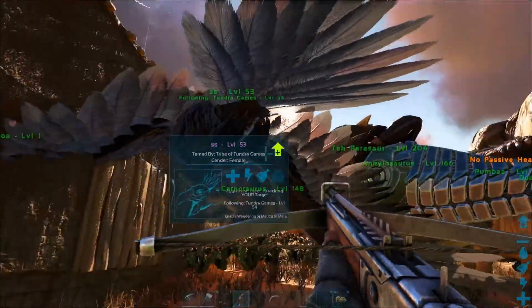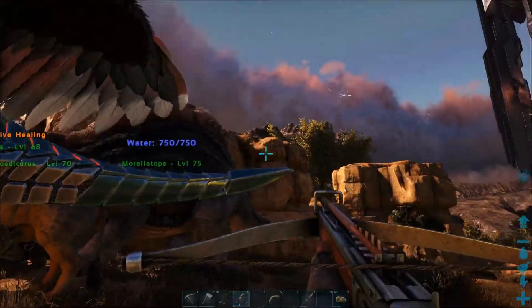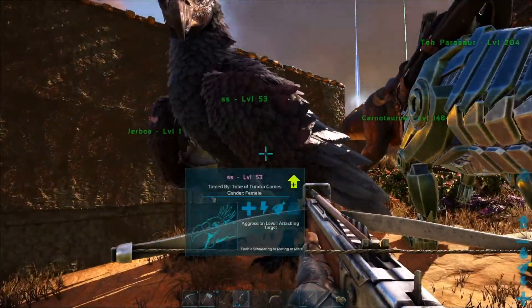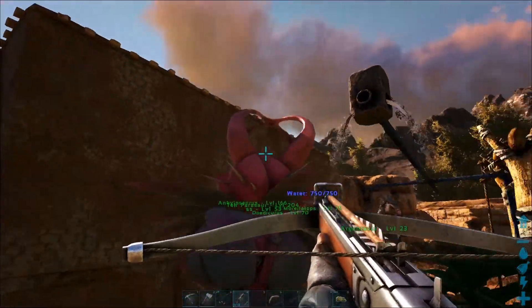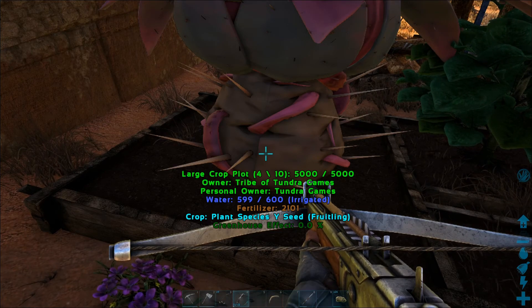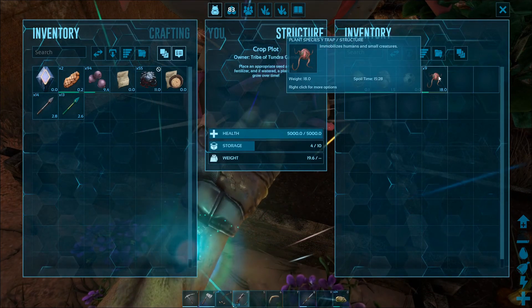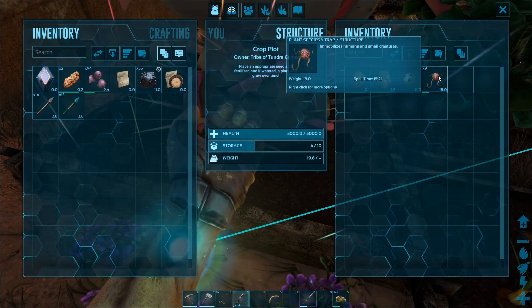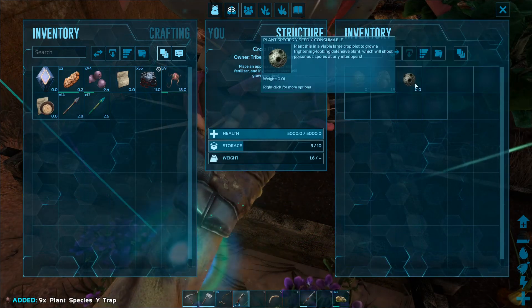Oh, my plant is finished growing — I can't wait to see it! That was a cool landing. So yeah, that's a pretty sweet looking plant. What do you have in there? We got some Plant Species Y traps — okay, so those kind of act like a bola if I remember correctly. Interesting. I'll take those, and I'll get the seeds as well.